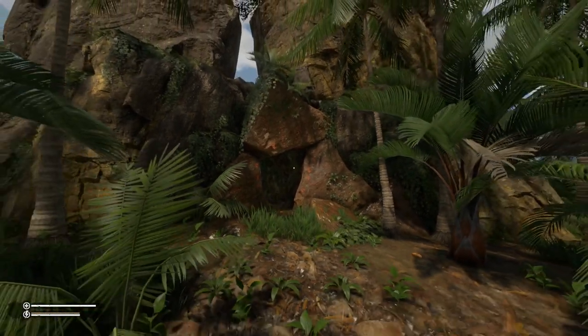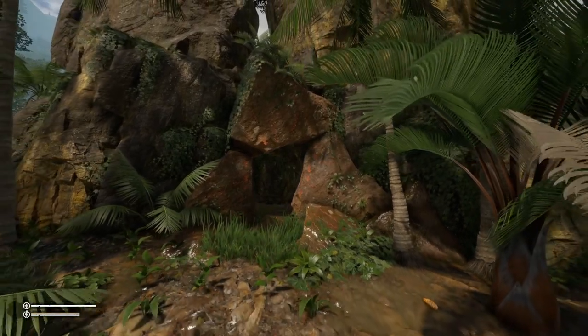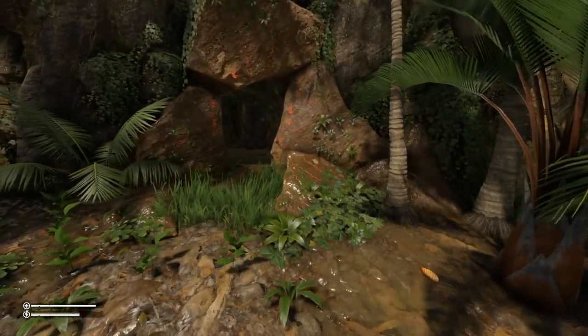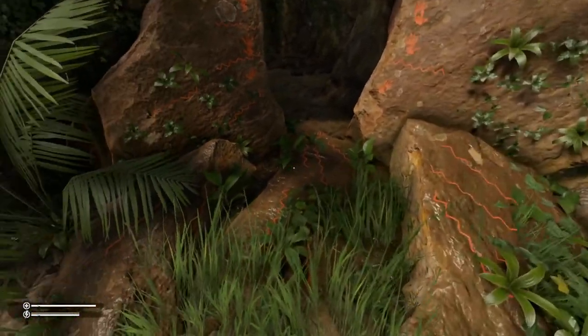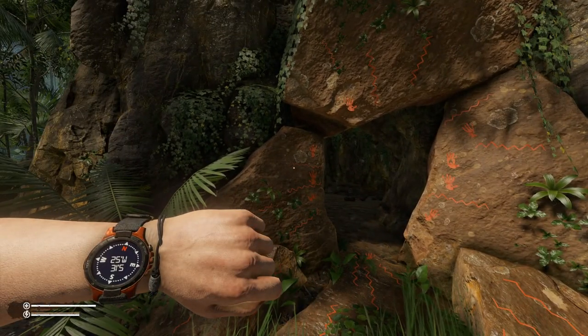Hey guys, welcome back to another quick video. Hope you guys are doing well. Today I'm going to show you guys where you can find the grappling gun — you are going to need this. Make your way to this cave over here. It's got these nice little drawings on it, and the coordinates are 25 West, 31 South.